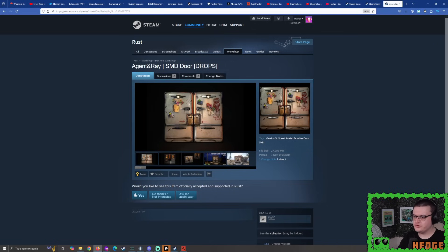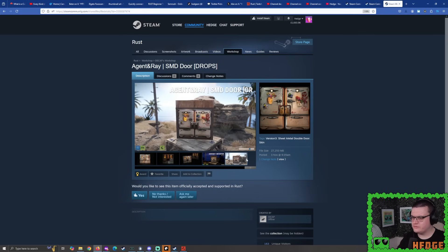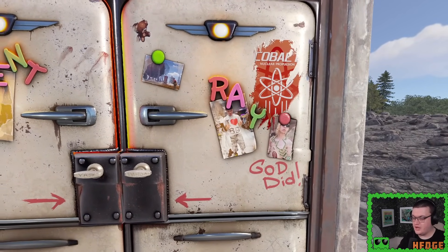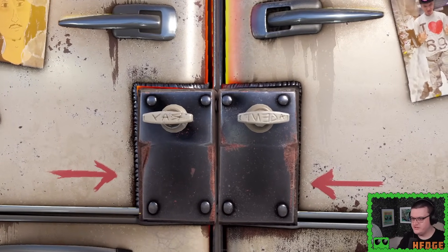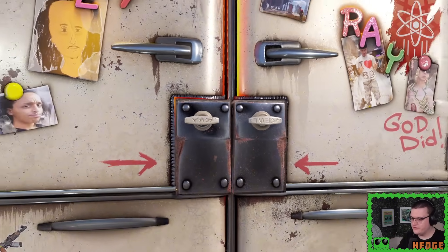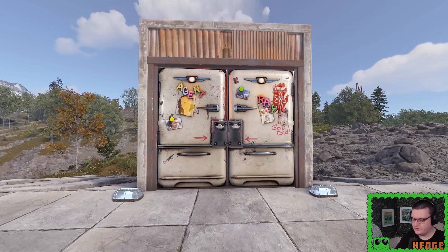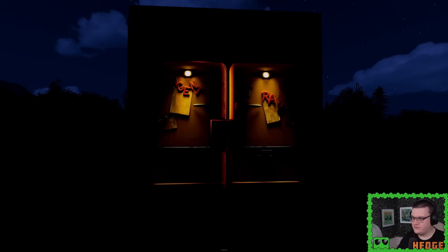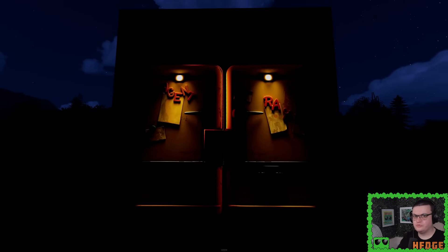Another Sheet Metal Double Door skin for 2024 — here we have Agent and Ray's Twitch drop. An interesting style — it's like a big fridge, with fridge magnets holding up pictures. If I zoom in a little closer, you can see Agent and Ray written backwards. Not sure if that's intentional, but at least I've informed you of it. Does it glow in the dark? Yes, it does glow in the dark ever so nicely — no transparency or anything. Interesting look and design.